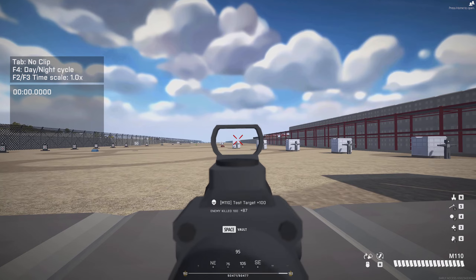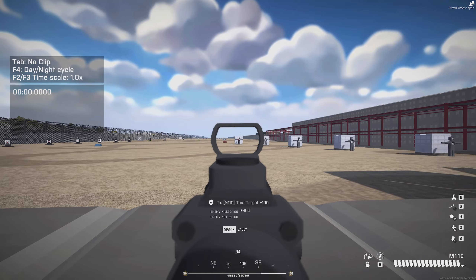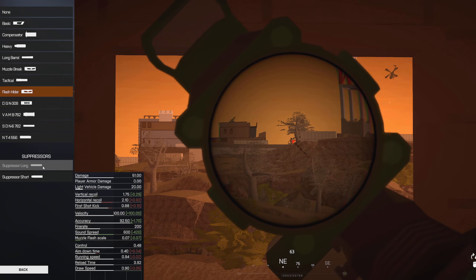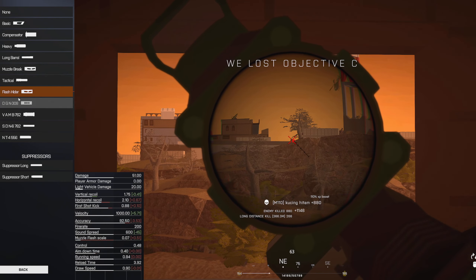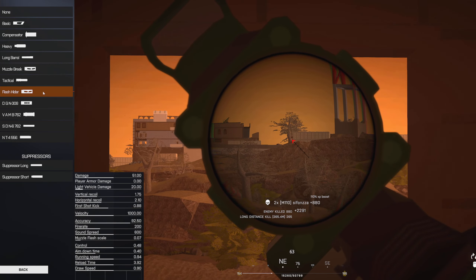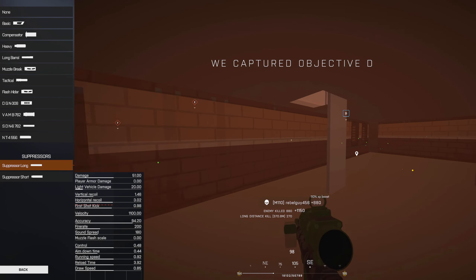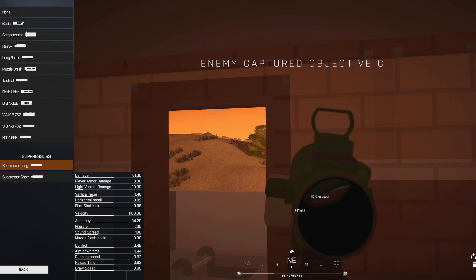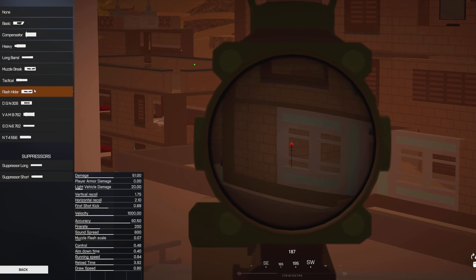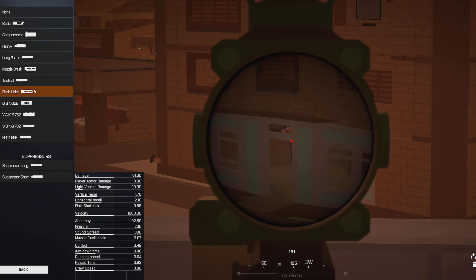With the red dot equipped, you pretty much don't have to move at all for follow-up shots. I found that sometimes the horizontal recoil was cutting me a little too hard, so I tried the flash hider and I do enjoy using it. So those are my two builds: the suppressor long for the longer range single-tap sneaky playstyle, and the flash hider if you want to be unloading your mag a bit quicker and going for more kills in bigger groups.